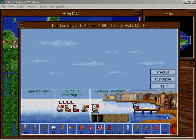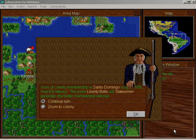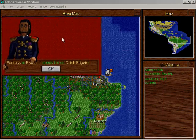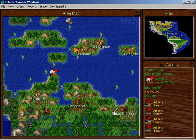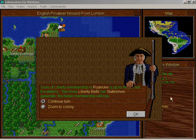We have criminals in London. Alright, I'll take them. There's a Dutch frigate wandering in front of my fortress. Maybe another two seasons and I'll be able to land the artillery at Guadalupe. That should be nice.